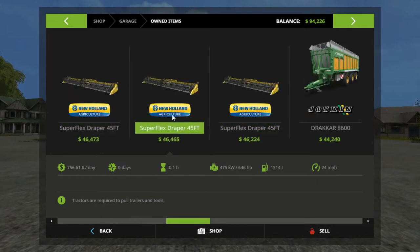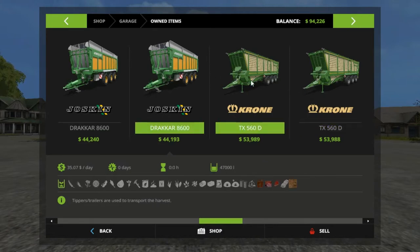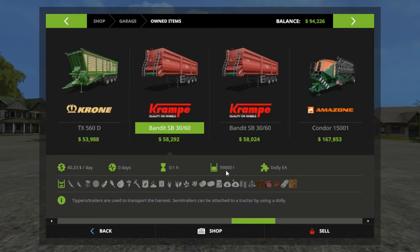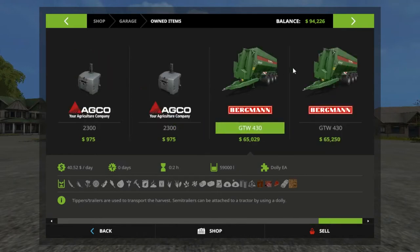We have three headers but we do not have any corn headers — there's no corn on this map. We got two of the Jaskins, two of the Chromes — they're just trailers, not loader wagons or anything. We do have two in-game trailers at 59,000 — not the modded ones. Three of the Condor Pioneers, two fertilizer buggies, two auger wagons, and that's it.